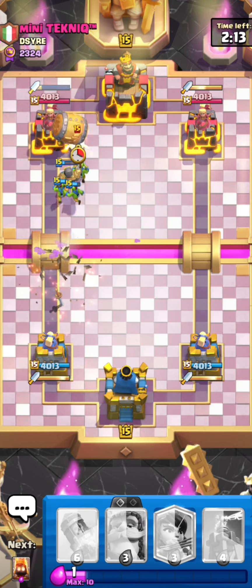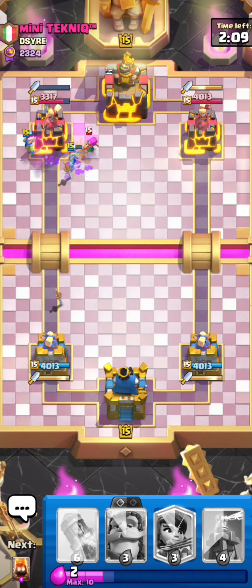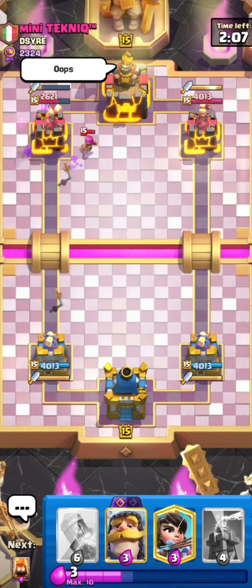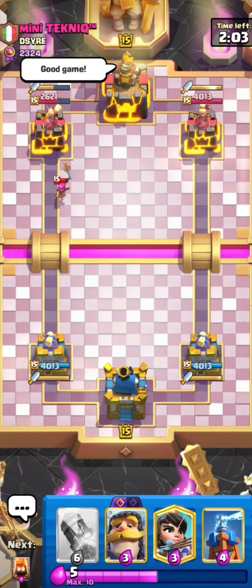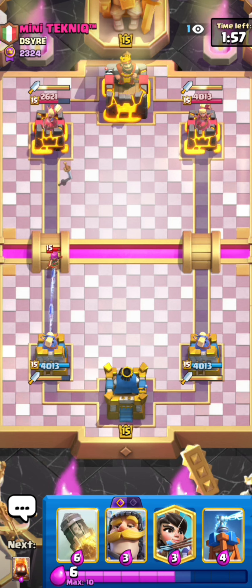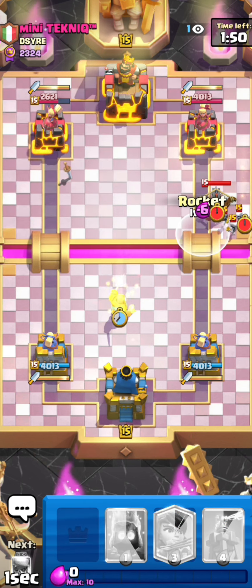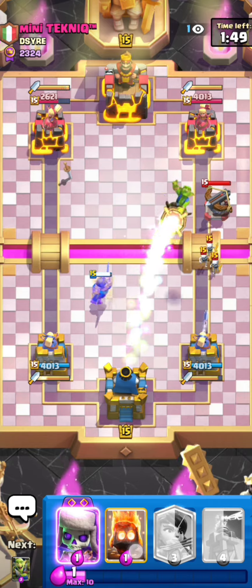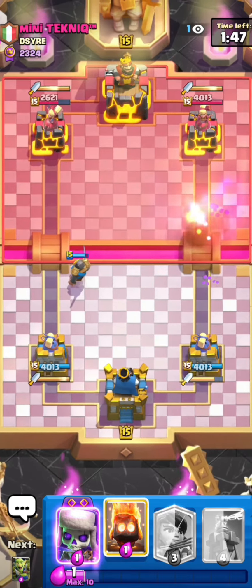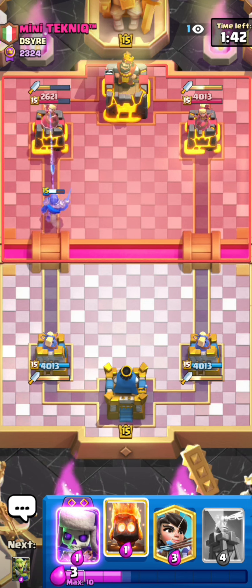I feel like he just lost - he can't defend the barrel plus the goblins because the goblins dodged the log, so that's gonna be so much damage. From here on I only need to defend. In this log bait matchup he's gonna have to get an evo log onto my tower if he wants to win the game, but the thing is if I just keep on rocketing his evo he's never gonna get that evo log onto my tower.